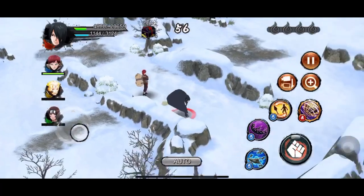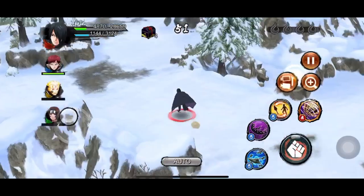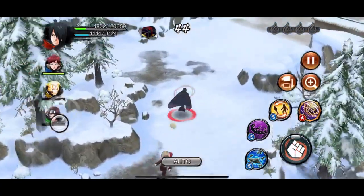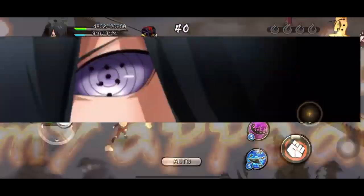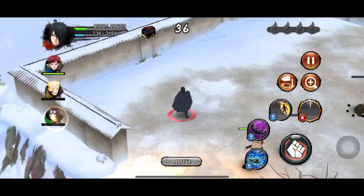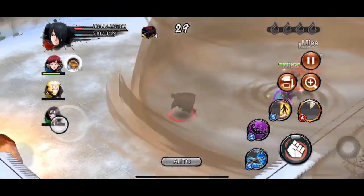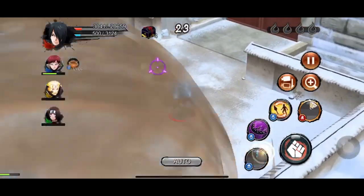His shuriken inflicts only 3.5 seconds of paralysis, which can be fatal against other paralyzing units like Kabuto who paralyze for a longer time. The shurikens only do good damage when used from close range and with defense debuff. When up against a high damaging defender he can use his combo to defeat them, but if he gets stuck in the enemy's combo without support he is not gonna survive. As a defender he can handle one support, but when facing multiple enemies he ends up dying. He is not as good as he used to be.